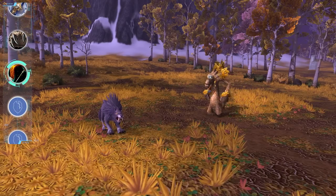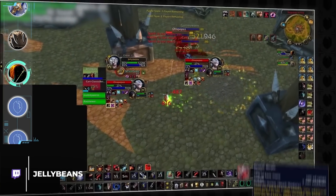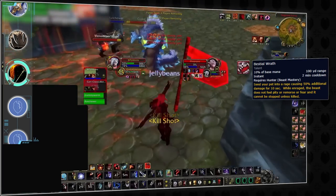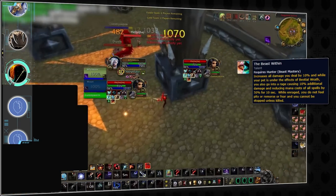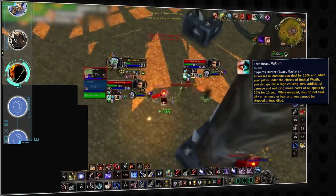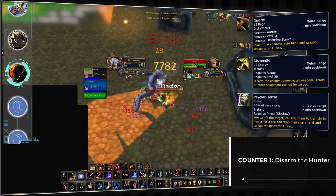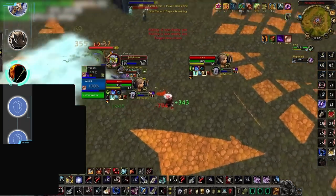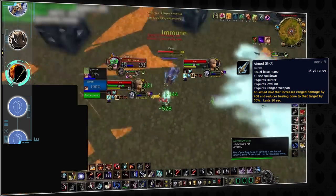Speaking of LoS, we need to talk about hunters. Bestial Wrath is one of the scariest cooldowns in Wrath Classic. Glancing over the tooltip by itself doesn't paint a complete picture — 50% extra damage on a pet seems scary, but the real reason BM is so scary is The Beast Within, which grants the hunter additional damage while making them immune to nearly every form of CC. Hunters cannot be polymorphed, feared, or even stunned while Bestial Wrath is active. They are still vulnerable to disarm effects, which means warriors, rogues, and shadow priests might want to save disarms specifically for Bestial Wrath. Disarms will prevent the use of Aimed Shot, which deals a lot of damage and applies a 50% healing reduction effect.